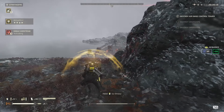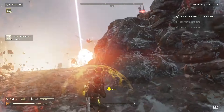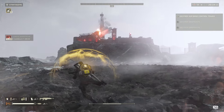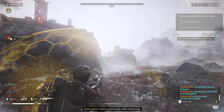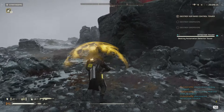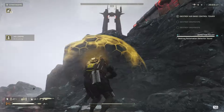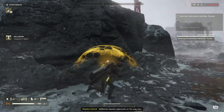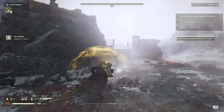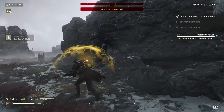No devastators, so we'll just go ahead and fight it. Use a stun there so they can't bot drop. Let's go get this detector tower. Unfortunately he sees me. There's my hell bomb. Let's go ahead and grab that fabricator if I can get an angle on it. I can't yet. There's the bot drop - probably shouldn't have shot that guy but this should be okay, just need to get this done.